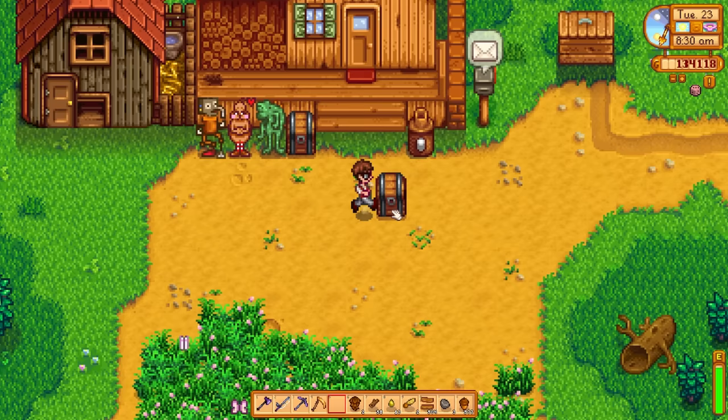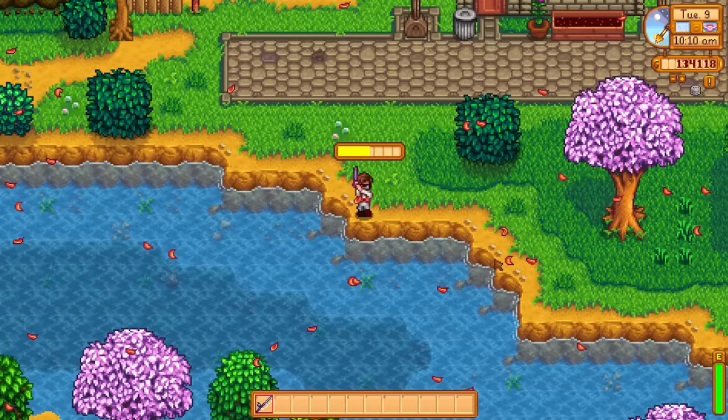You can push a filled up chest around by spamming left click. You can angle your fish casts by holding down a movement key.